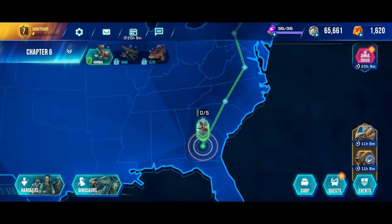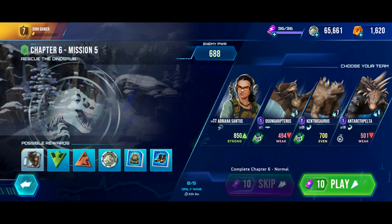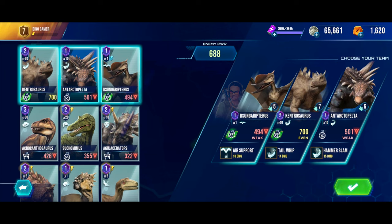Also, we're at the last mission of Chapter 6, which is what we'll be doing in today's video. It is to subdue the Dino, which will be the Zyngryptoros. Our Dinos for this level are actually weak, though Kensho's source is even, so it shouldn't be too hard.